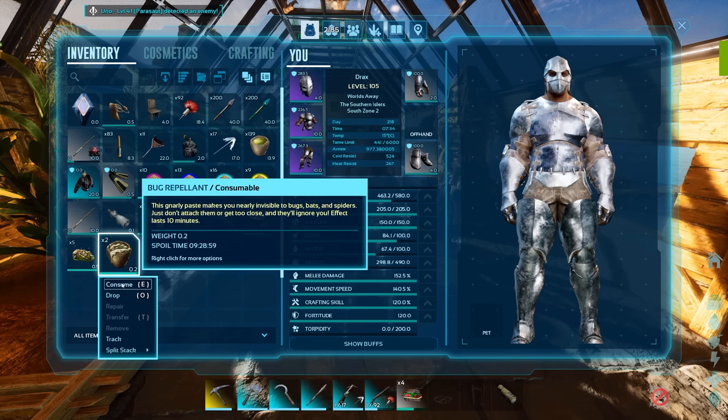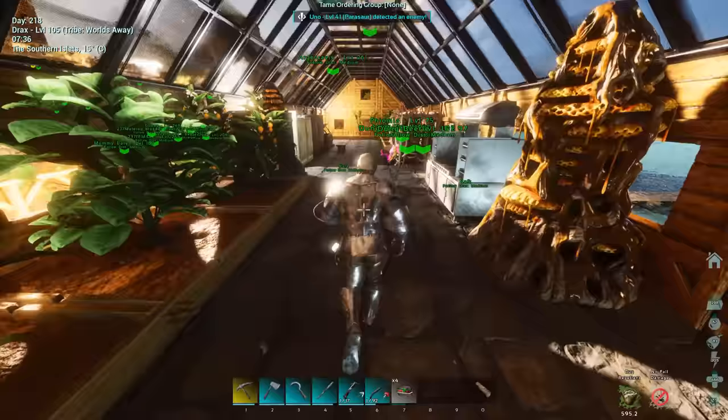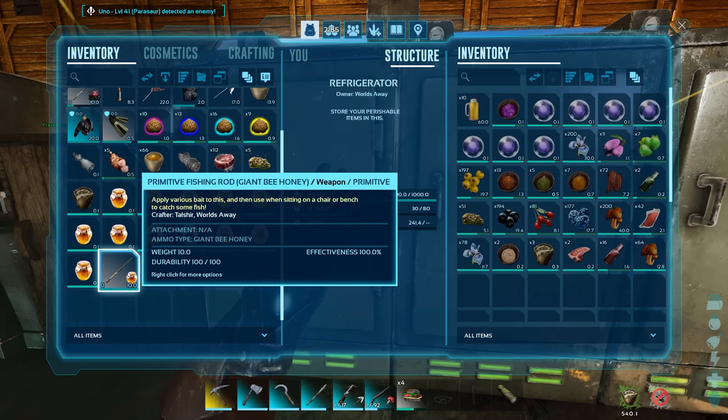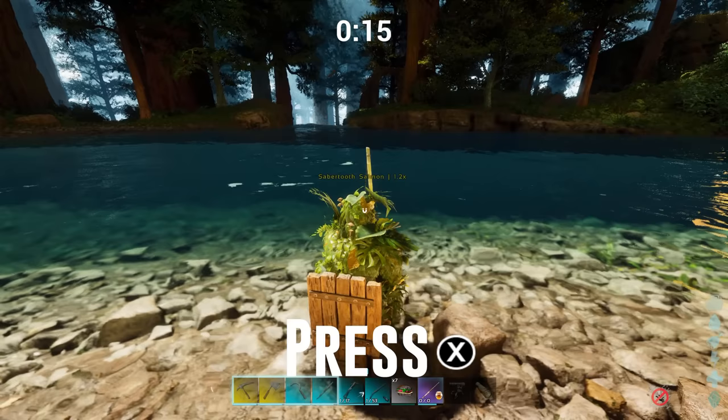You might want to place one of these hives near where you fish. With that, you are set to head out fishing. Here are some locations to try out — my favourite being the Redwoods River with the island in the middle. There's a little circular area there with quite a few sabertooth salmon, and that's normally what I look for in the best spots.